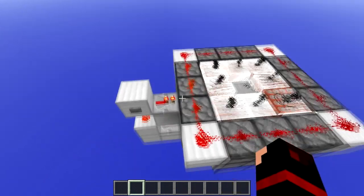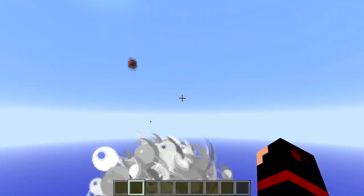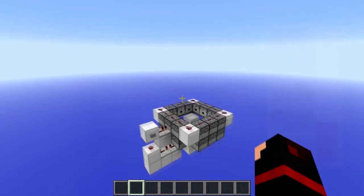If we press the button here you can see that two layers of TNT get fired in, then the TNT gets up there and gets shot up like that, and they'll blow up up there.